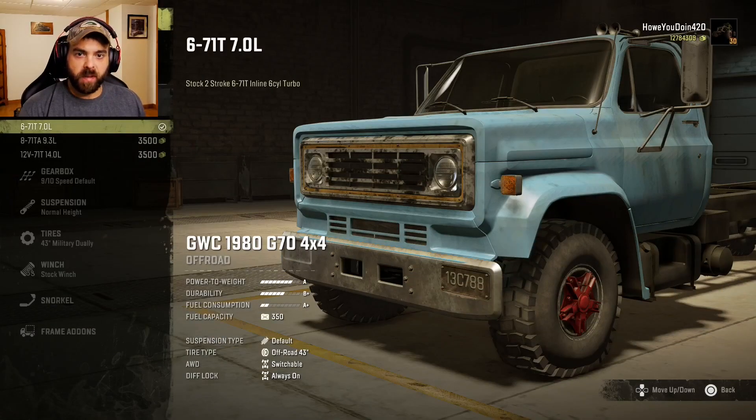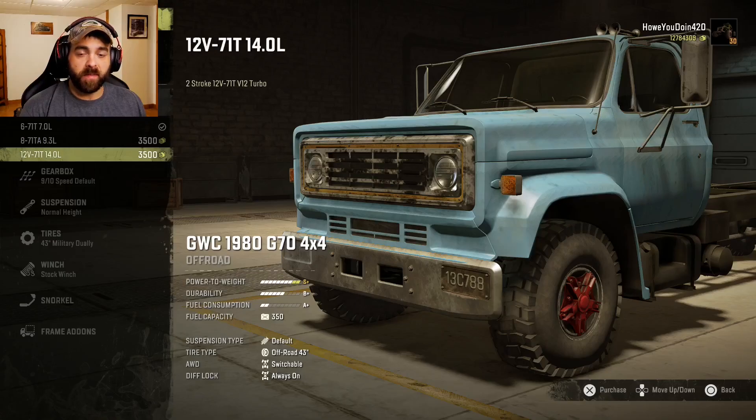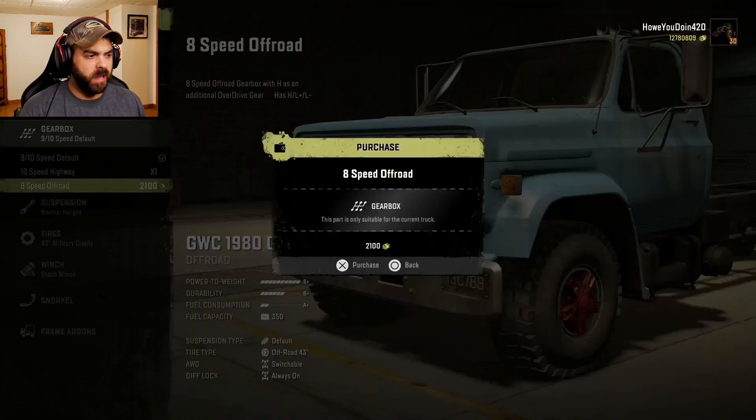For engines we have a 7-liter two-stroke inline six diesel, a 9.3-liter diesel, and then a 14-liter V12. We'll go with that one — should make plenty of power. For gearbox we have the 9/10 speed default, 10-speed highway, and the 8-speed off-road. Let's go with the off-road one first.